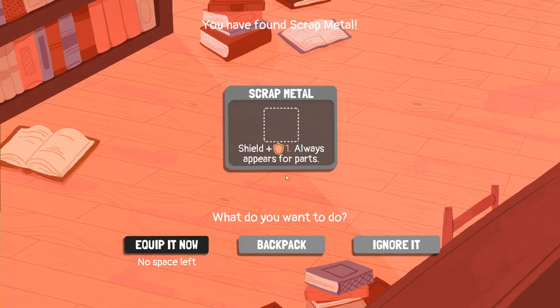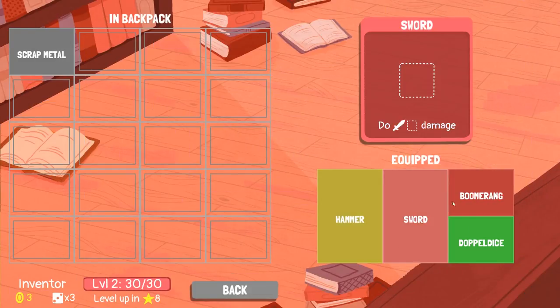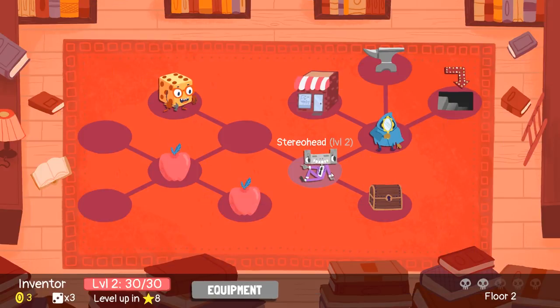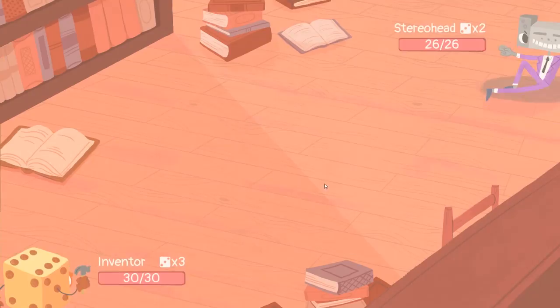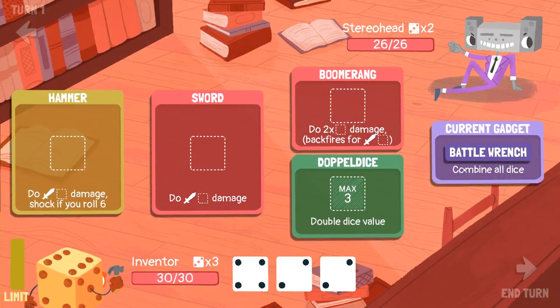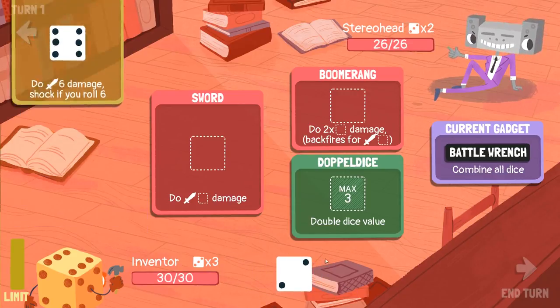Is there any hot loot for us? Scrap metal — okay. We'll go to our backpack because we might have funny backpacks at the moment. But we don't. It's classic stereo head — look at this cool dude, just clicking away. Combine all dice, and we'll do the shock.